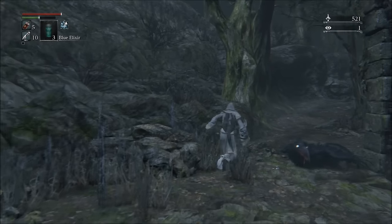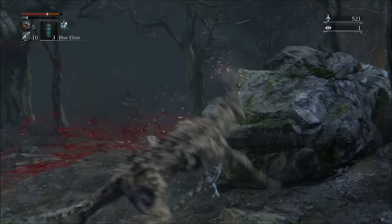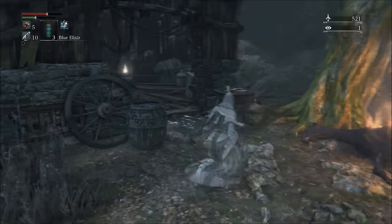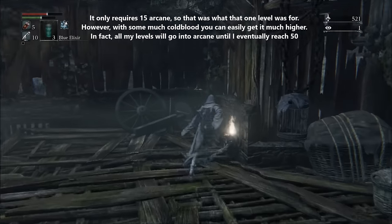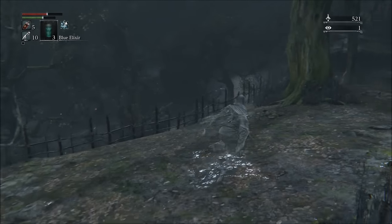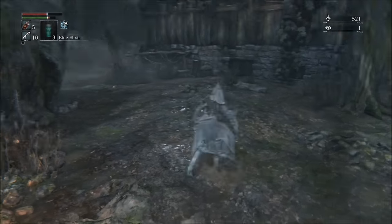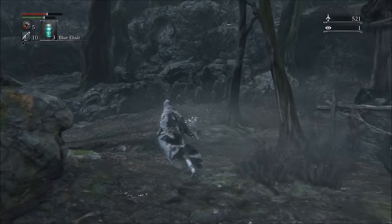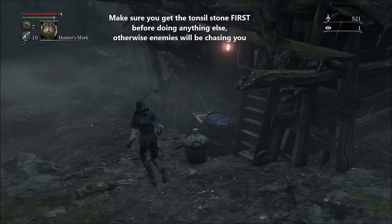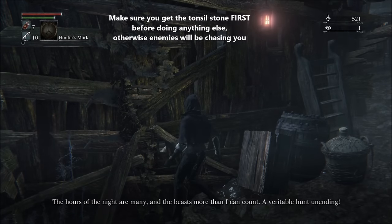How would the Beast Roar be useful? It doesn't do bolt damage — in fact it doesn't do any damage at all. But it does create a shockwave that knocks enemies over, which can be helpful as a form of defense without breaking the rules since we are not doing any damage to enemies. Creating a shockwave is at least sort of appropriate. But what really matters is that it will prove to be very helpful later on — namely inside the Nightmare Frontier. In order to access that area, we will need the Tonsil Stone, and that is the main reason we are here in the woods to begin with.